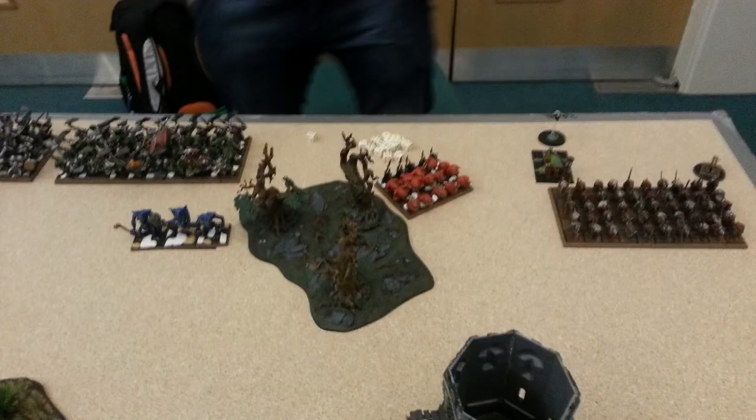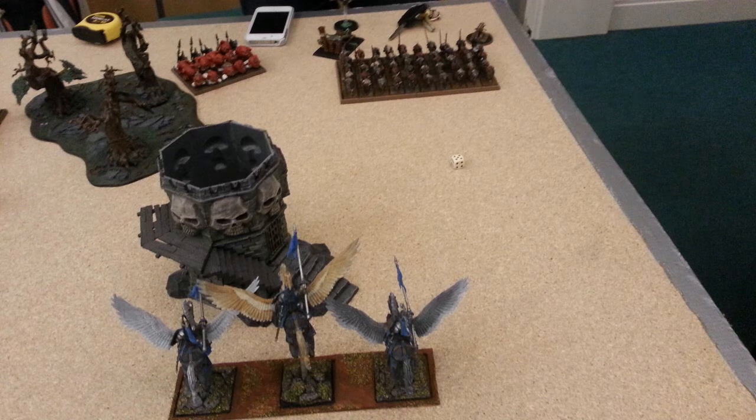There is a unit of 39 Black Orcs containing Grimgor Ironhide — a very nasty character. In front of them is a unit of 59 Goblins. Next to the Black Orcs is a unit of 39 Big 'Uns with a hero, presumably the BSB. In front of them are three Trolls. Behind the forest is a unit of 15 Squig Herd, a second Spear Chucker, a second Doom Diver, and in front of the Doom Diver is a unit of 50 standard Goblins.